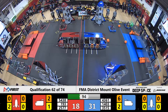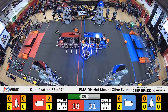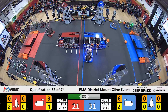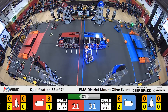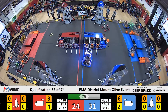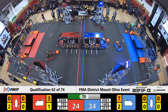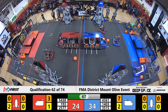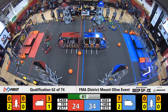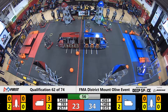A minute and a half left. Red Alliance is behind by just a little over 10 points. 193 looking to make up the difference. 5438 causing a lot of terror on the field, strafing across and looking to play some defense on Cougar Robotics. Positioning themselves at center court, going to try to prevent any more cargo from being scored with just over a minute remaining. Here comes Pingree Robotics — they lifted the hatch up high, changing their trajectory towards the cargo ship. Dropping it down. That's two points.